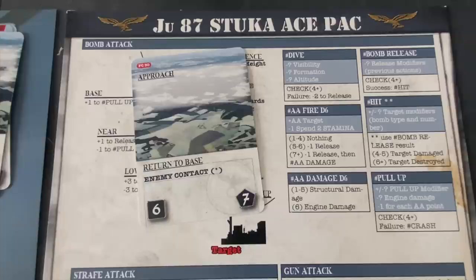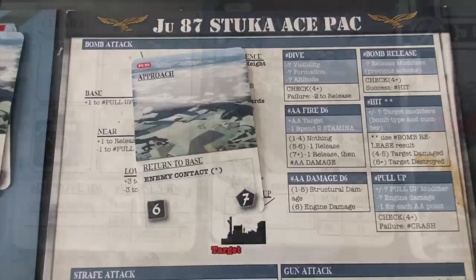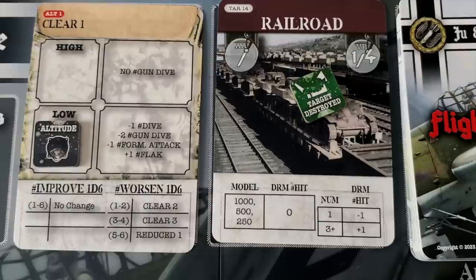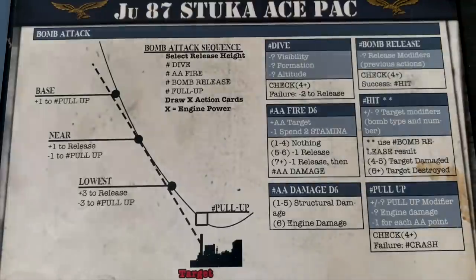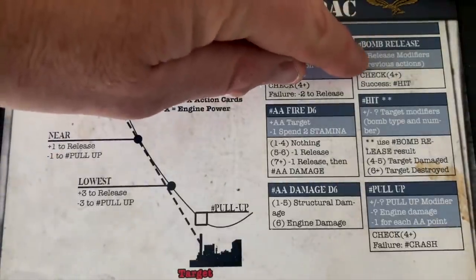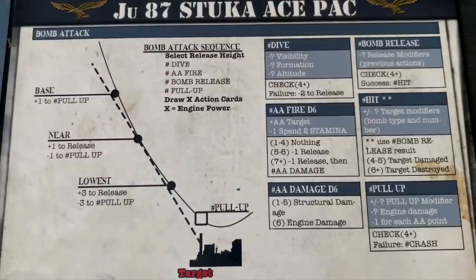That's going to give Herr Schultz four victory points — his career is off to a spectacular start. We drop the target-destroyed marker on the railroad. However, he's still got to pull up. One thing I realized: there was a plus-one release modifier I forgot to add to the bomb release, so he wouldn't have needed to spend that stamina. Another small tactical error, but we're doing okay. He's got to pull up.